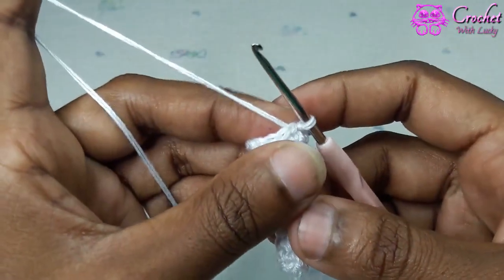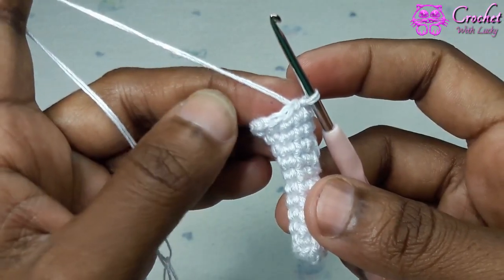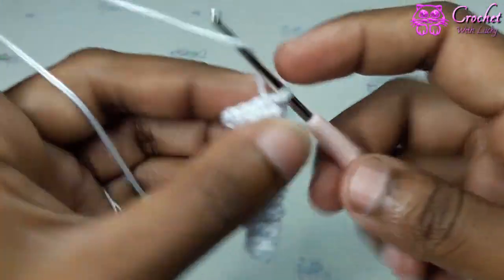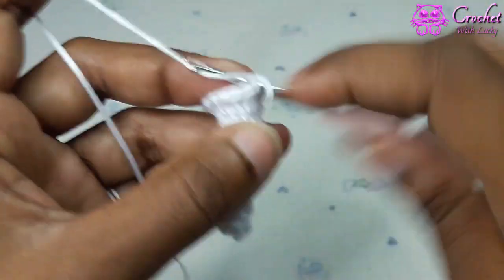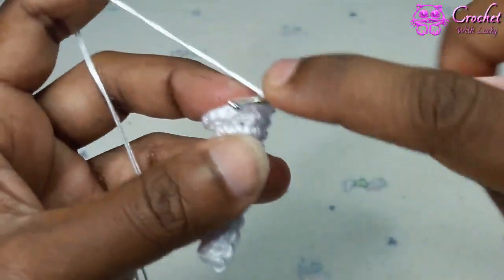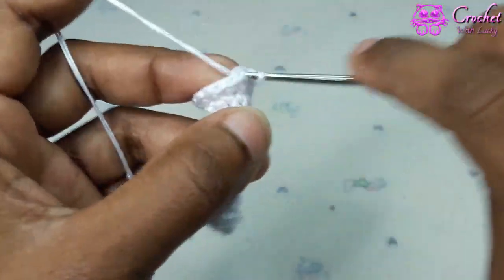Round 11. Chain 1. 1 single crochet next 3 and 1 increase. Repeat pattern 3 times. 1 single crochet next 3 and 1 increase.